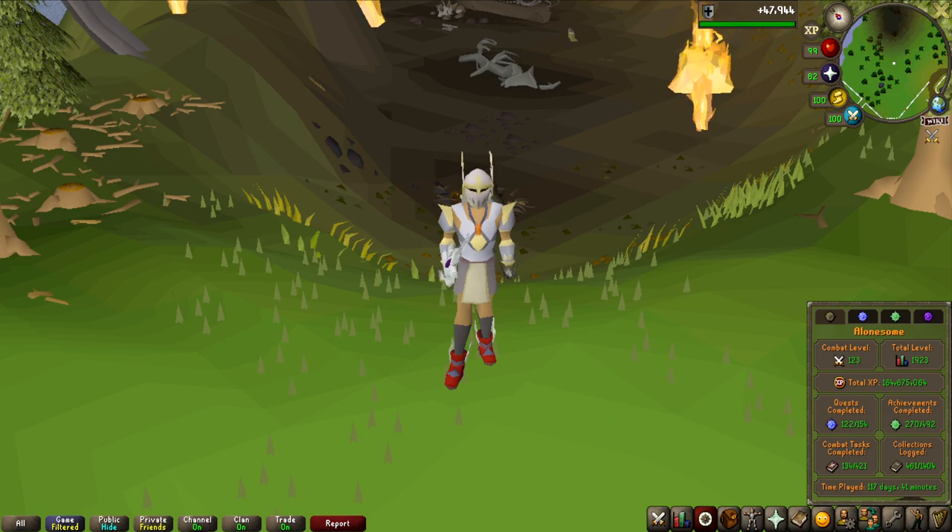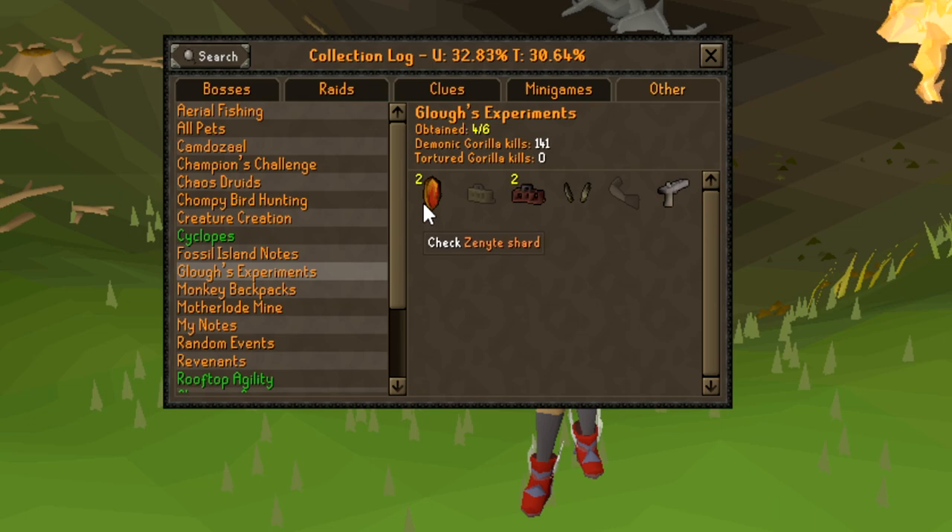So we should see at least one zenyte shard, maybe even two if I go all the way without getting a light frame. I want to show you guys my collection log for this monster — I've got 2 zenytes, 2 heavy frames, ballista limbs and the ballista spring in 141 KC, but I do not have the light frame. Getting that would almost complete the entire log. If I lose the challenge, I do a big giveaway; if I win, we almost complete an entire collection log, so we can't really lose here.